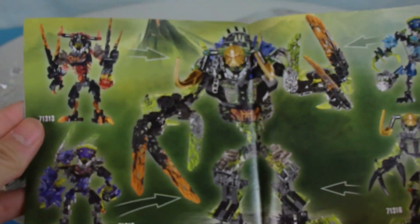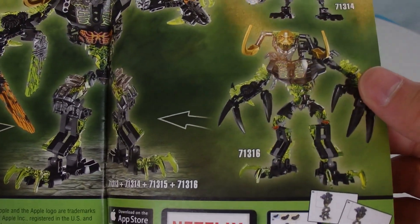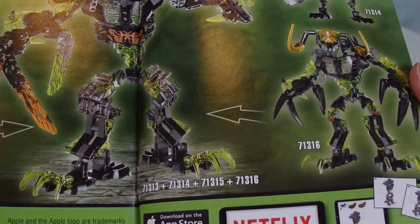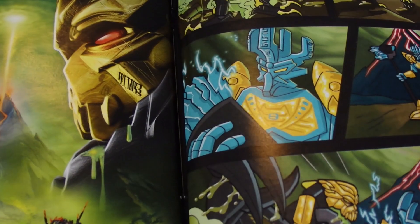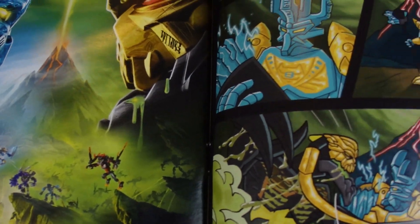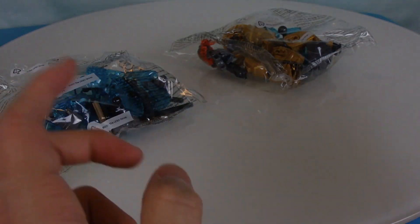These are the bad guys — the creatures you combine with Umarak the Destroyer. Look at this Umarak compared to the other Umarak — I'm honestly not a fan of it. There's another cover art that looks pretty neat. Here's a bag and a comic. Before I drag this video on too long, let's take a look at the parts.